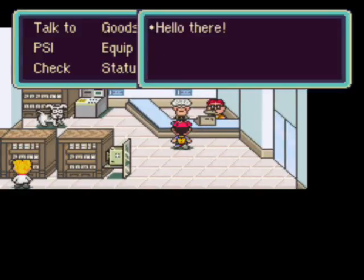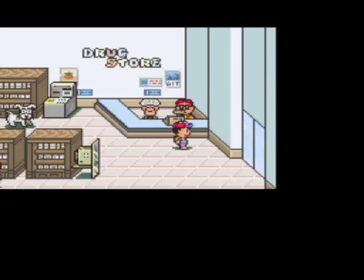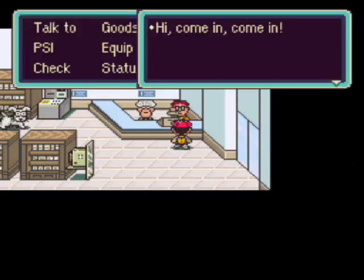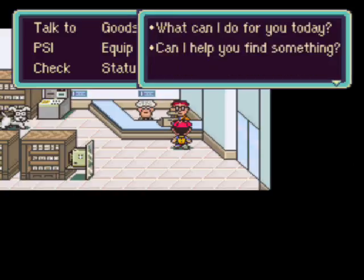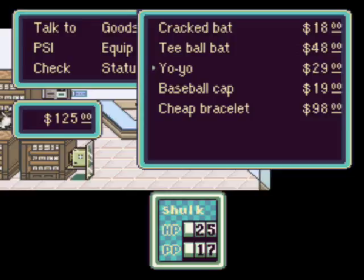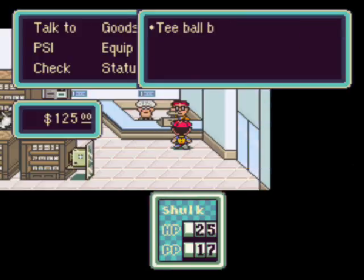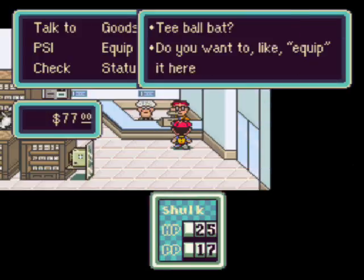I think it's this one you have to speak to, so we'll see what he's got. It's the cold remedy — we don't want that. Can I help you find something? Yeah, we want the t-ball bat. You can also buy a yo-yo, but that is just meh — don't even go there. The yo-yo is just probably the most useless item besides the slingshot in the whole game because it's very low accuracy. It may have better offense than the baseball bat, but it's definitely not worth buying because of how inaccurate the weapon is. I think the t-ball bat is more powerful anyway, so it's just better to get this.